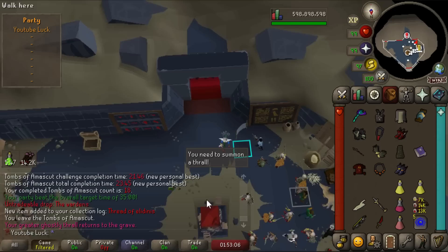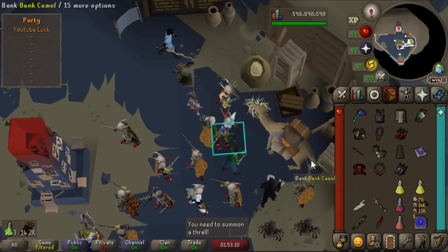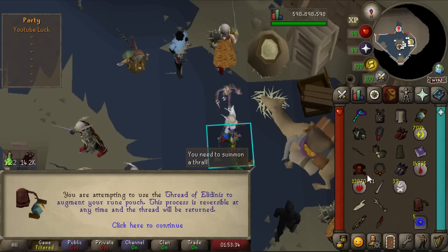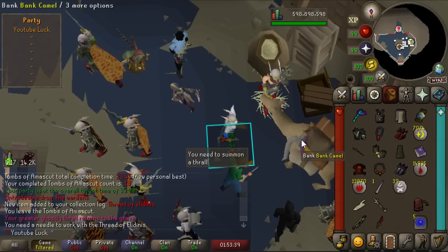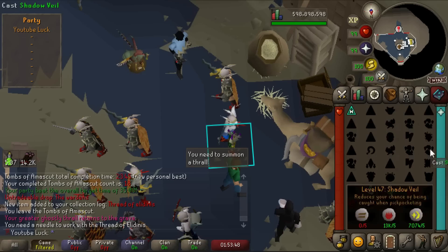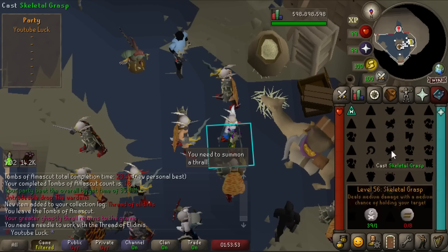Let's empty our rune pouch and attach the Thread of Elidinis to it. Oh, you need a needle — come on. Okay, I got my needle. Attempting to use the thread to augment the rune pouch — it's irreversible, but yeah, that's fine. Boom! It looks so good. I actually love the augmented rune pouch — the divine rune pouch. Look at that: four runes in one slot. Beautiful.